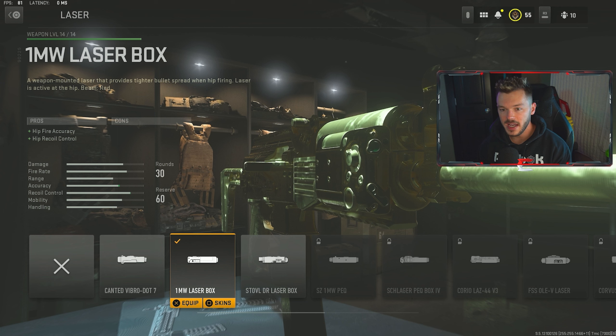To speed this gun up a little bit we have the 1MW laser box, which gives us hip-fire accuracy and hip recoil control. It's something pretty simple to have on here, but it helps out in those close-quarter situations. Hip fire in Modern Warfare 2 is very lethal and can sometimes be ungodly accurate — so having a laser on your SMG, which already has decent hip-fire accuracy, is going to make it so much easier to take people out at close range. The ADS time can be a little slow, so getting that hip-fire shot off can be the difference between going on a streak or dying.